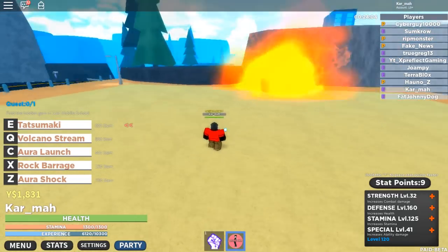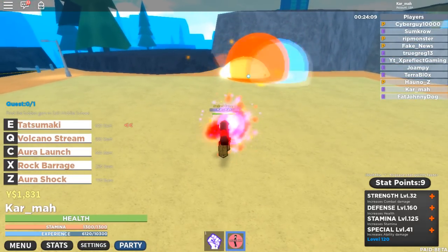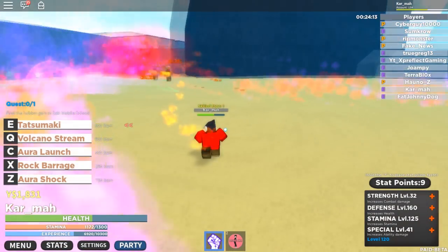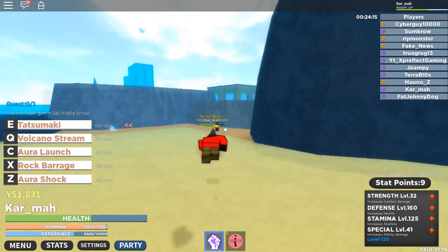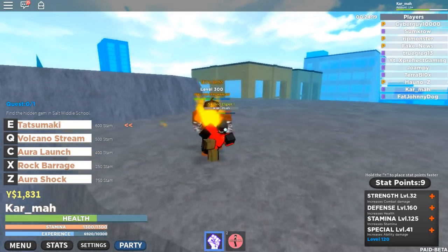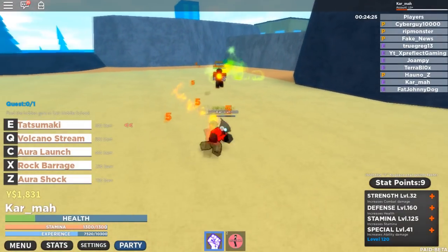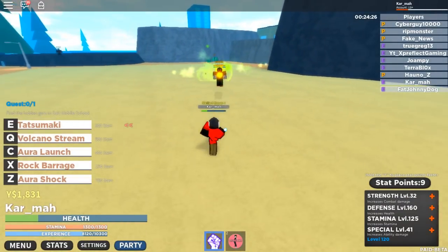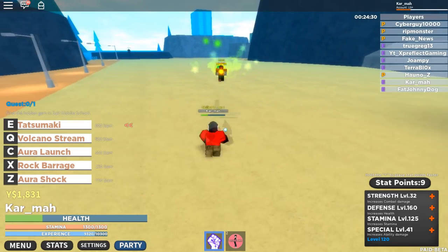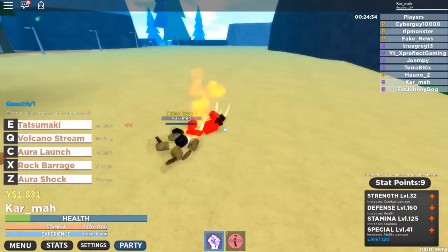Once you're at the mini boss, first make sure there's nobody else around. If there is somebody there, you want to get them out of the way — just kill them. Once the pyromancer is aggro'd, use your first move, your basic combat, to get him aggro. Then once you do, just walk back while sprinting — press shift — and just click to deal hits.